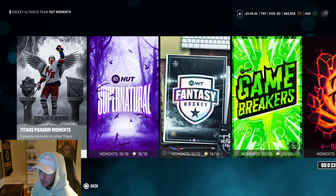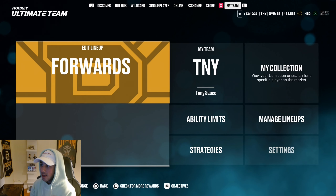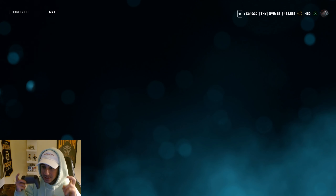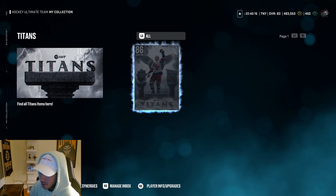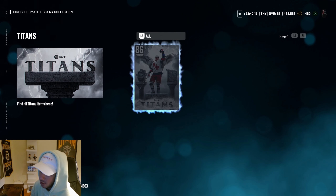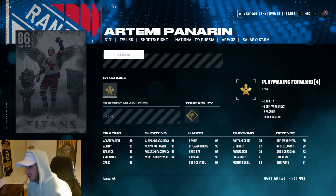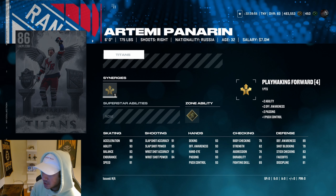This free 86 Artemi Panarin is absolutely insane. I love the card because of the art — it's some of the coolest art I've ever seen. I hope the Titans art is a continuing thing, and they release more Titans cards for other teams. I just can't get over it — look at his eyes, they're like yellow beams, like he's some kind of god. I can't believe they released a free 86 overall before we even have 86 MSPs.